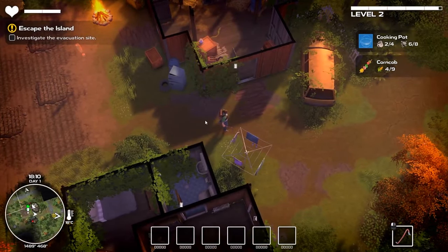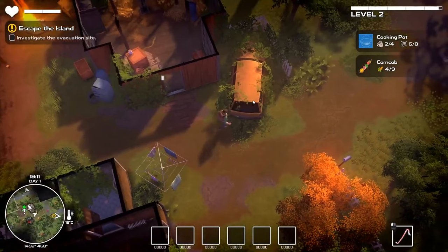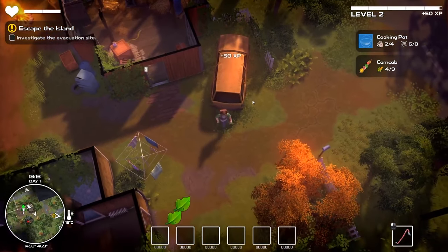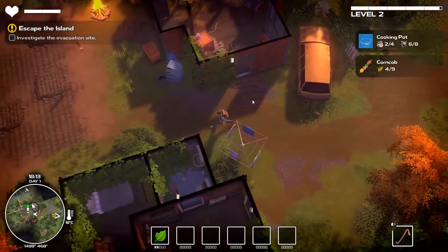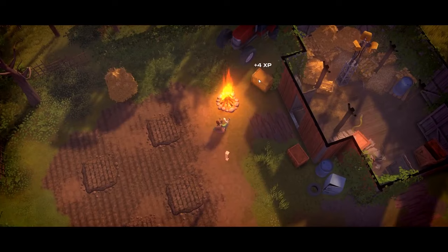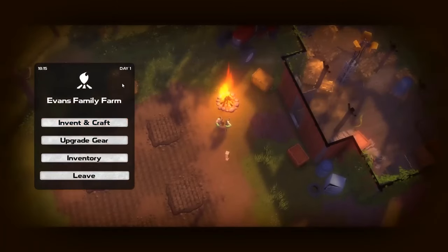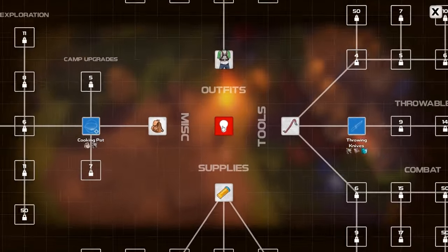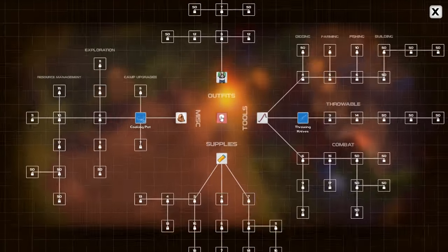As you explore the vast open-world sandbox, you'll gather materials, craft tools, weapons, shelter, and even vehicles to aid in your quest for survival. But the true allure lies in unravelling the mysteries of the apocalypse itself. With hidden lore to uncover and diverse factions to encounter, every step you take in Dismantle brings you closer to understanding the secrets of the past.